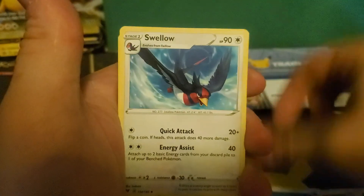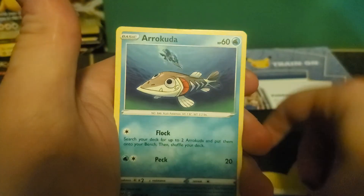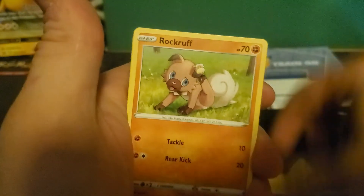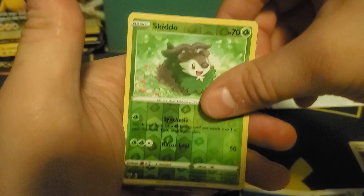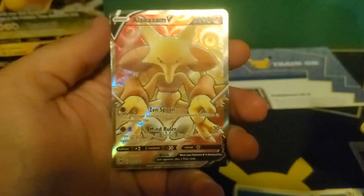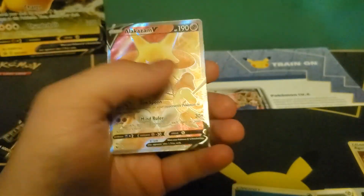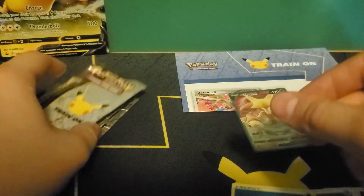Swellow, Zebstrika, Dusclops, Arrokuda, Nakeda, Vicky Peck, Poochiana, Rockruff, Skidoo — Reverse Holographic and our Rare: an Alakazam V Full Art. Not the Pikachu, but I'm very glad I pulled this card. I was missing it, so hey, at least there's that.